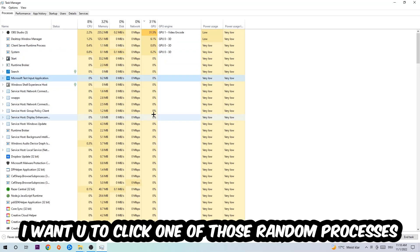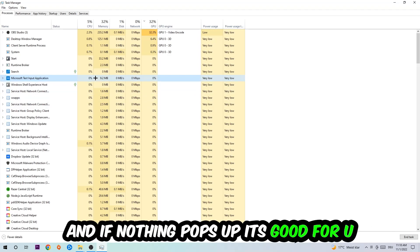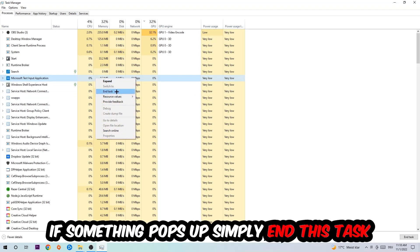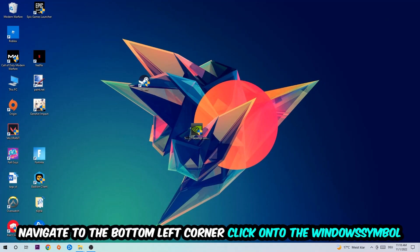It doesn't really matter which one. Once you've clicked it, type in the name of your game. If nothing pops up, you're good. If something does pop up, simply right-click and end the task. Afterwards you can close Task Manager.